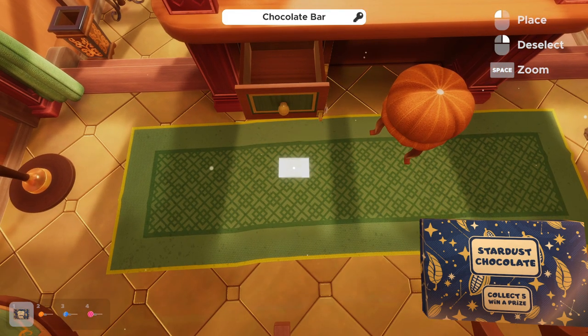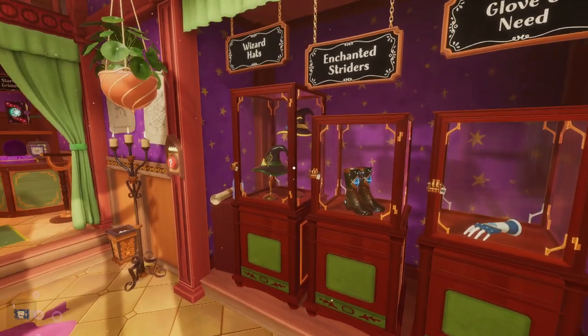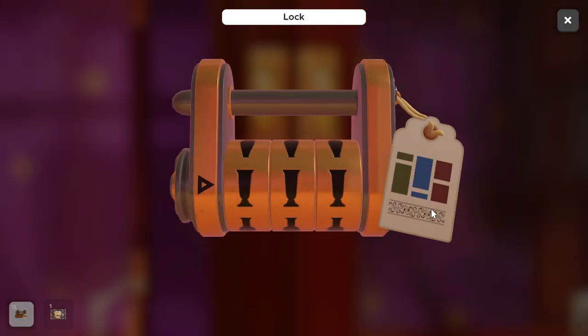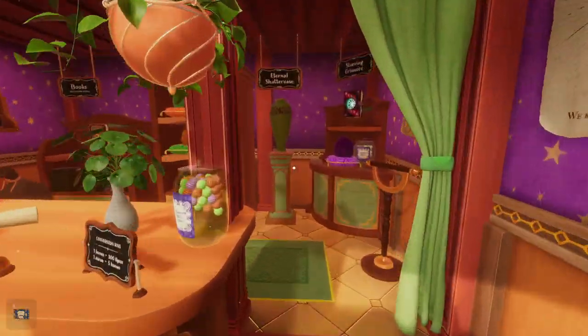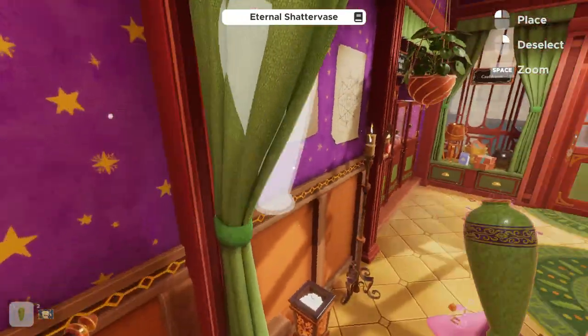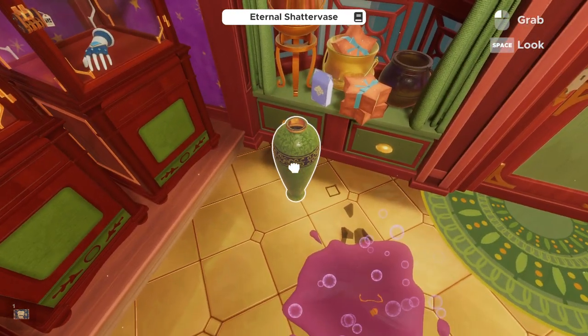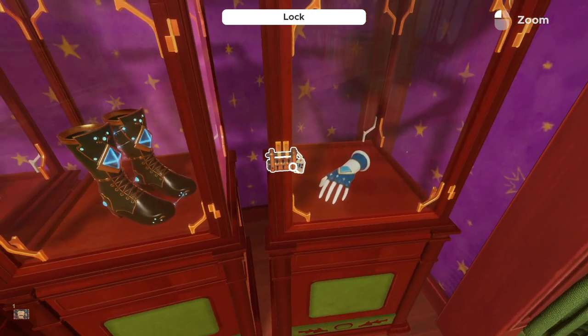Let's hop into the next puzzle. The next puzzle in this magic shop room is for the Glove of Need in this series of showcases. Looking at the combination lock, we can see there's a green, a blue, and a red with vase symbols as our combination. Walking across, we're going to want the Eternal Shatterverse — you can see it's a green vase.